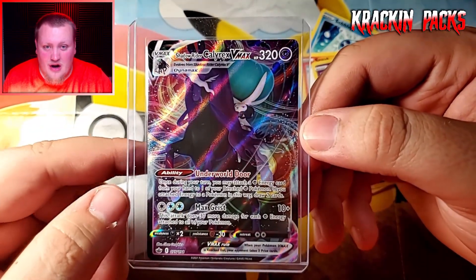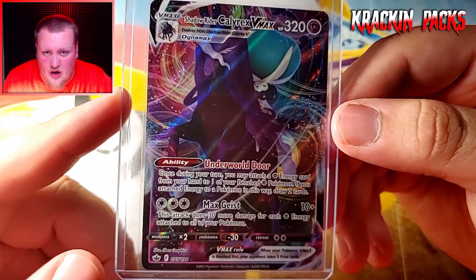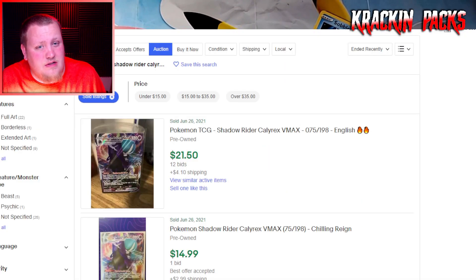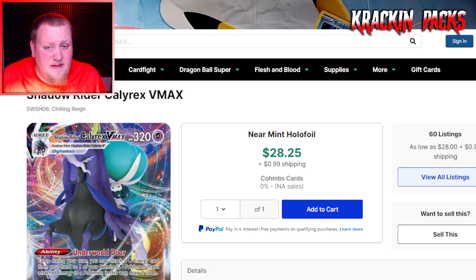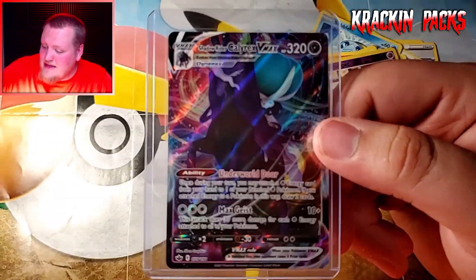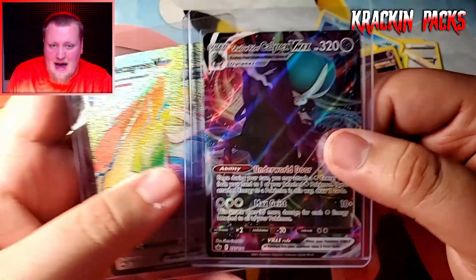I am super happy with this card — Shadow Rider Calyrex VMAX, what a beautiful card. On TCGPlayer it says about $28, but going over to eBay recent sold listings: June 26th $21.50, one sold for $15, $19.50, and one for $10 — so on average this is probably about a $15 to $20 card. TCGPlayer can price them a little higher than they're worth. We already have a Metagross VMAX secret rainbow rare and a Shadow Rider Calyrex VMAX!